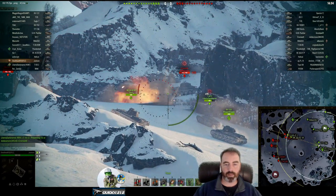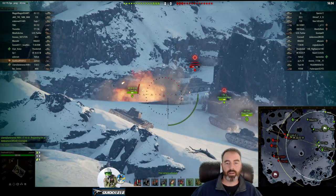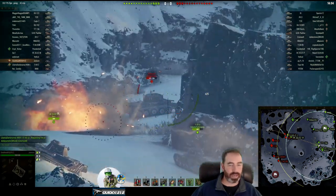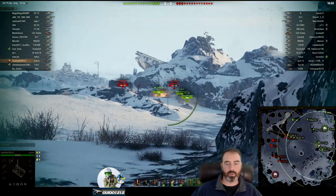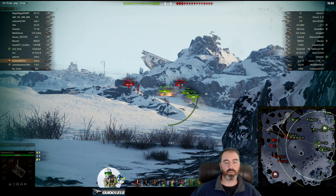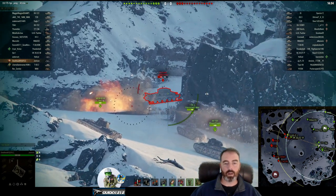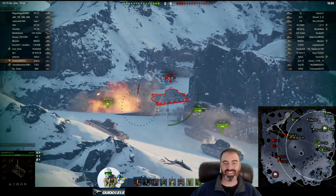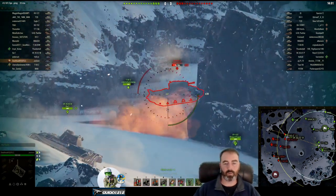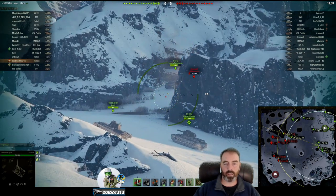He has a Cromwell making a runner. A couple things — you're going to see this multiple times today. Lead fire is a thing. A lot of times this has to do with getting used to the tank and gun you're playing. You start to get an idea of how much lead fire you need based on distance, target speed, and shell velocity — those are the three biggest factors. You probably need a little bit more lead on some of these shots. We missed the Cromwell, but he's not long for the world.